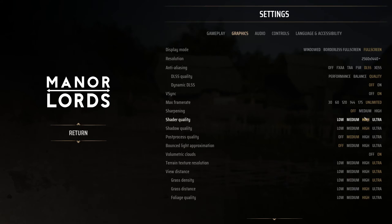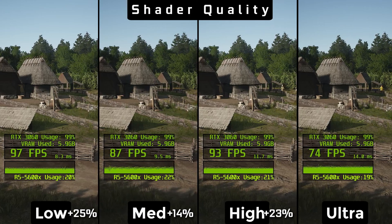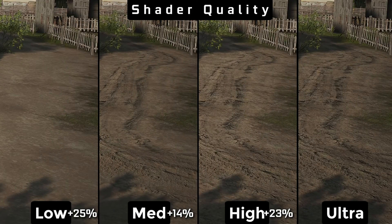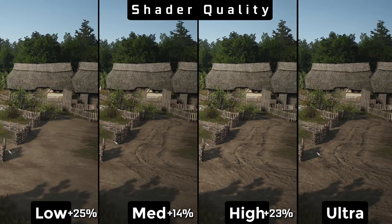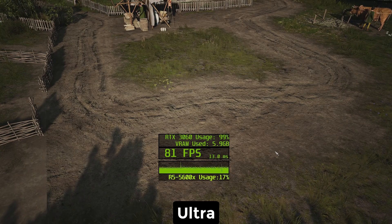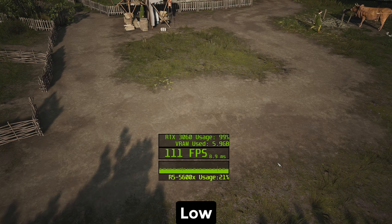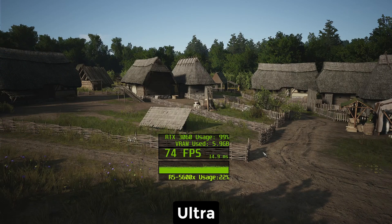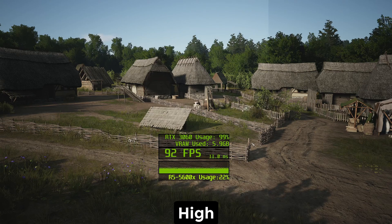Shader quality seems to be partially broken because high has better performance than medium. Low looks awful and somehow also affects the ground texture quality. Our recommendation is high, because of good visuals and a whopping 22% better performance than ultra.